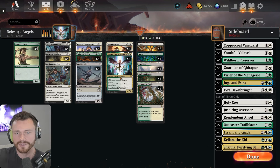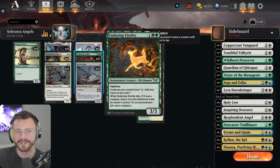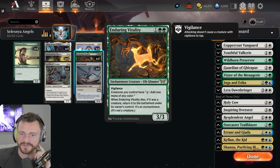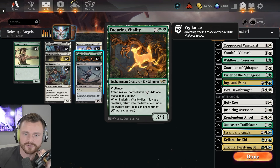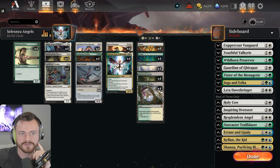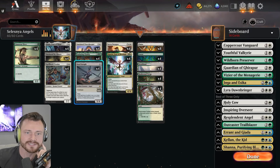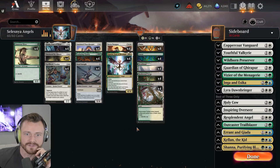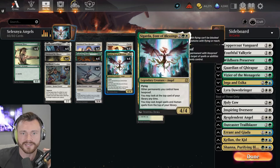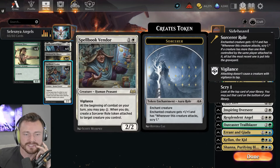One interesting thing about these draw engines is you benefit a lot more if you have extra mana lying around. If you can play cards off the top of your deck, you want to go nuts, but you're bottlenecked on mana. So I threw in Enduring Vitality here — I don't think I've seen anyone play it, but it's a three-mana 3/3 with vigilance. It's an enchantment creature, and creatures you control can tap for one mana of any color.